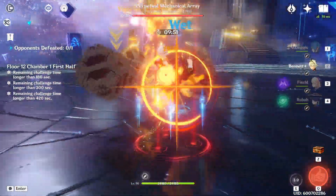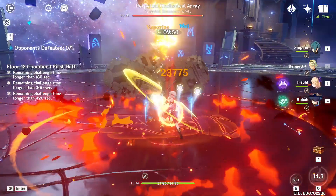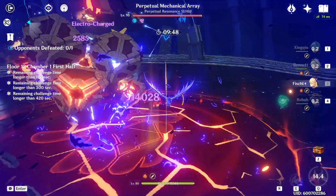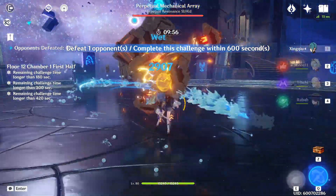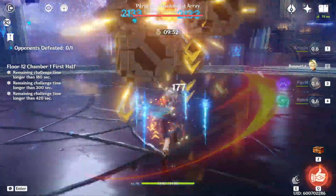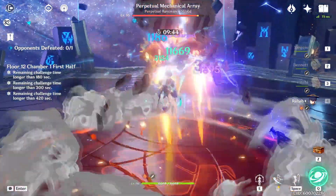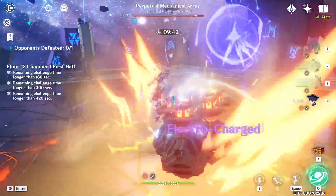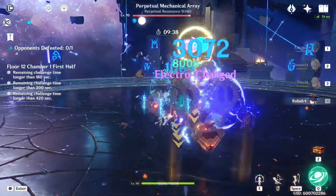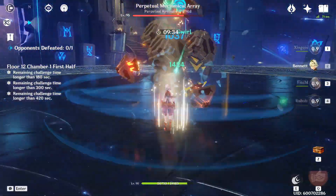Then we have Bennett's burst and Fischl's Oz, which both last 12 seconds. In this case, it makes more sense to put Bennett first since he can buff Fischl's attack and Fischl can snapshot this buff when she summons Oz. The reason we don't make the same argument for Xingqiu is because his burst does not snapshot, so there isn't a big benefit to putting Bennett before Xingqiu. Finally, we swap to Wanderer, who is our on-field driver. I don't think it's necessary to end his skill early because you're going to be limited by Xingqiu's skill cooldown anyway, which is about 22 seconds when you consider the sac reset. But after he lands, I do try to squeeze in one more Bennett skill.